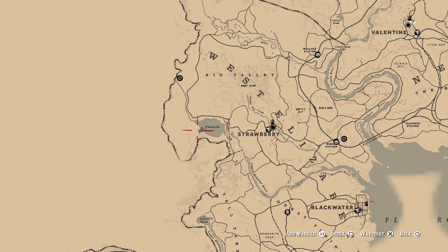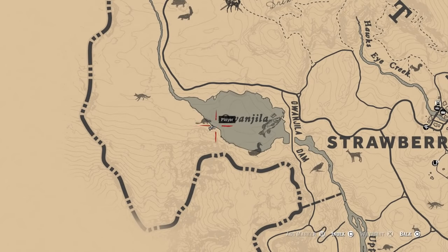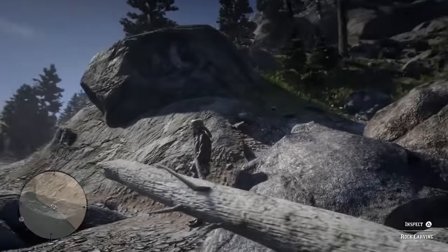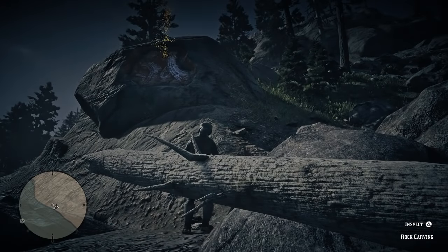The first one we're going to be looking at is left of Strawberry, right by the river Oangila. It's right there where I am now. I'll show you it on the map — you can see it glowing — and that is number one. Let's go on to number two.